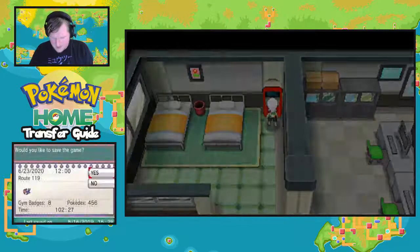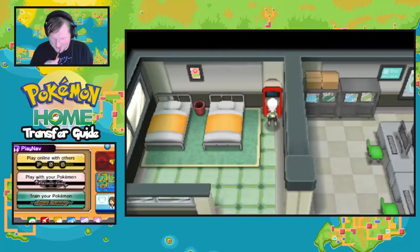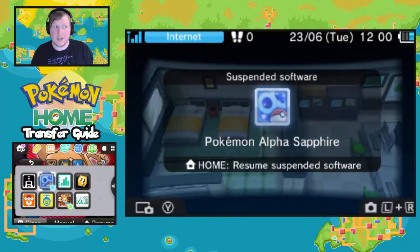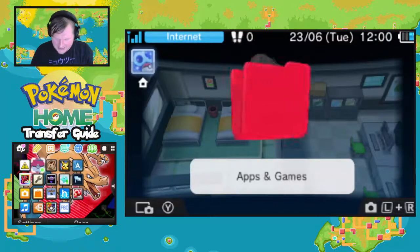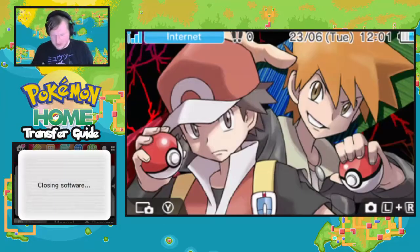We have our Pokémon, let's save the game. Finding Pokémon is getting simpler each episode. When we get to Diamond, Pearl, and Platinum it's going to be much more complex — I'll have to catch six Pokémon, transfer them to Black and White, then to the transfer lab, then to Bank, then Home, then Sword and Shield. These sixth-gen games are the easy generations. Done with ORAS — close the software.